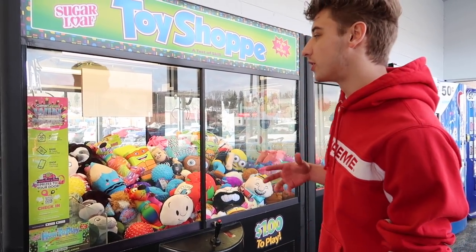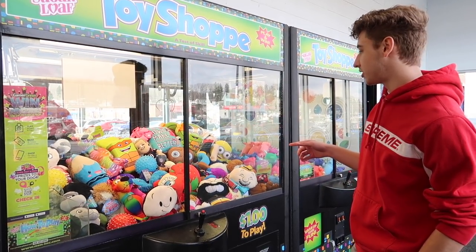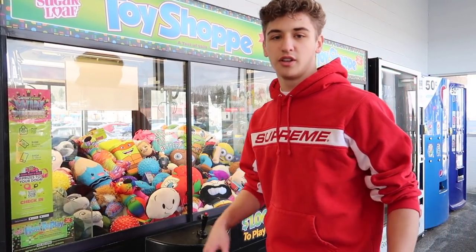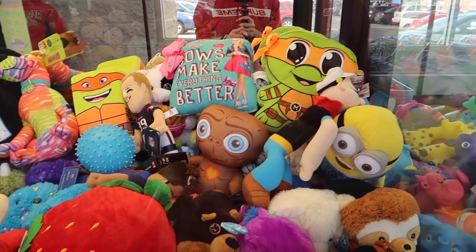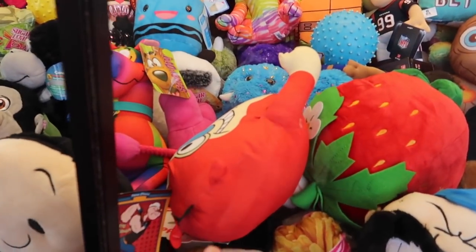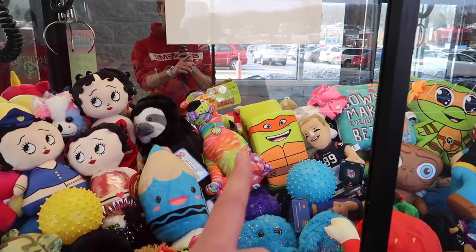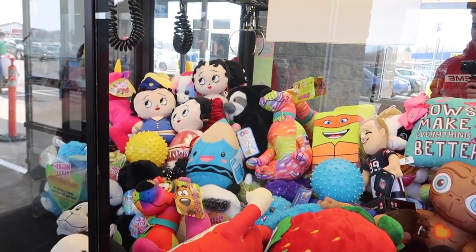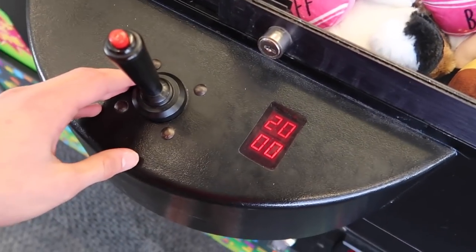Hey guys, what's up? So today we're back here at Walmart and we're at the toy shop. This one's a dollar per play. They do have a lot of licensed stuff in here — there's a Popeye that I want to try to go for, a Scooby maybe. But that ET right there is pretty cool. I'm going to try for that Popeye. He looks pretty grabbable. Maybe that guy from Ren and Stimpy or something — an old Nickelodeon show. It's a dollar a play, so we'll try a couple times and see what happens, if it's even strong or not. It could be super weak. I haven't played these machines in a long time.